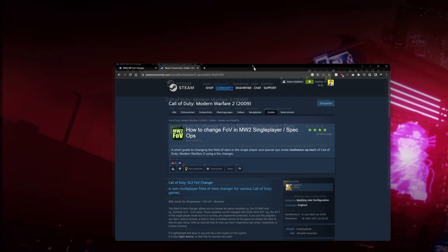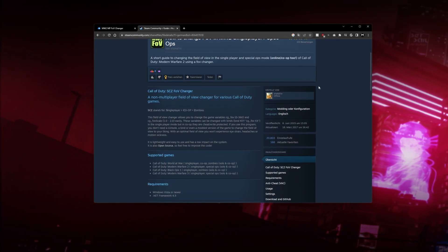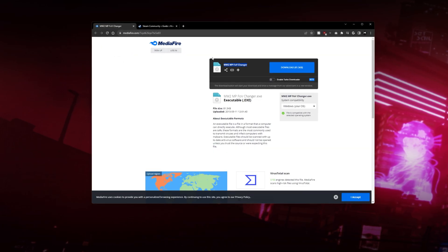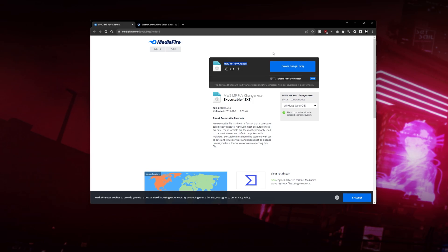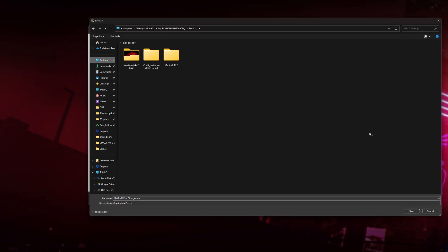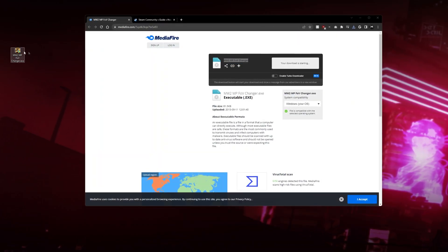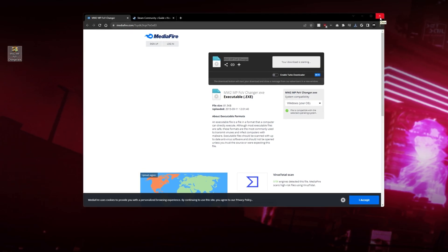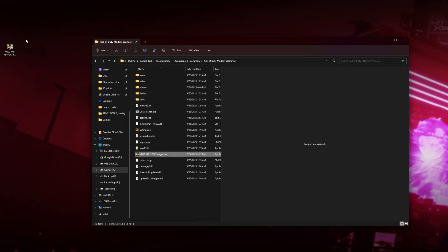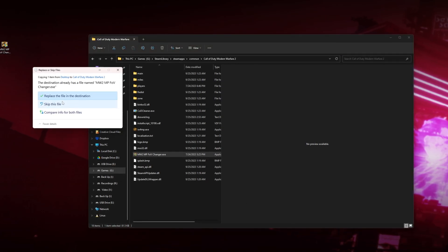You're going to follow the link to the original Steam forum page on how to change your FOV. I'm more of a visual learner so I'm making this video for you guys. Follow the link from the forum and it will take you to a Mediafire link. Just hit download and save it to your desktop. It's a simple executable file. I like to keep my desktop clean, so I'll move it over to where I have MW2 installed and drag and drop it into the FOV changer folder.